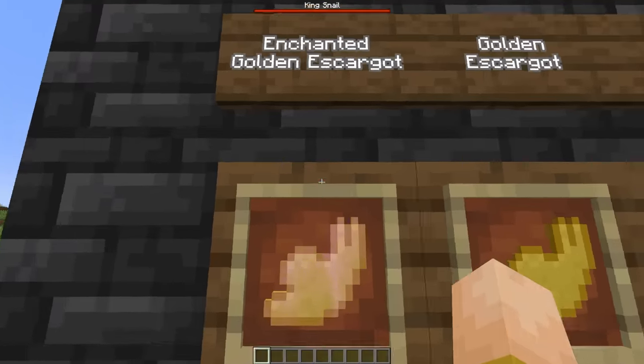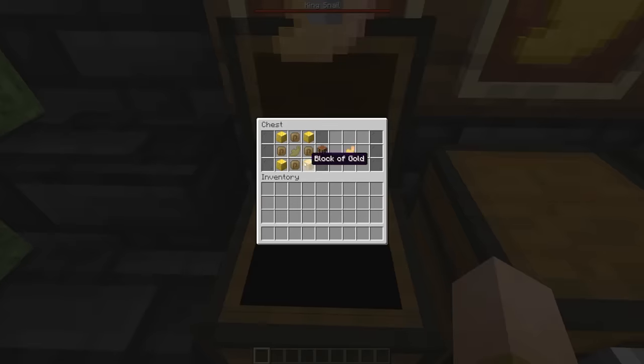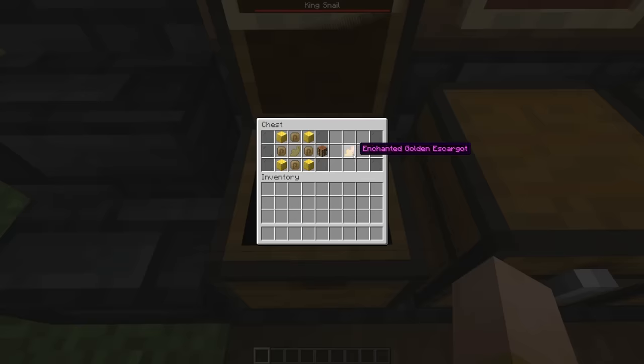And since I was at it, I made the enchanted golden escargot, which is made with 4 snail shells, 4 blocks of gold, and an escargot. Eating this gives you resistance 5, which is total damage immunity for 20 seconds. Which is a little overpowered, but you are going to need it.